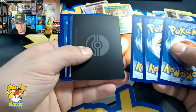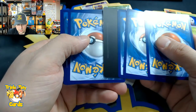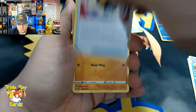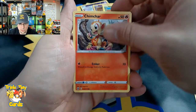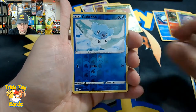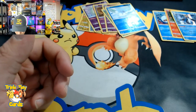We got a V-Star card there. Starting off with Ultra Ball, the Braviary, Gullet, Corefish, Chimchar, Minccino, Cubchoo reverse, and an Empoleon holographic! So we got an Empoleon holographic from that Brilliant Stars pack.